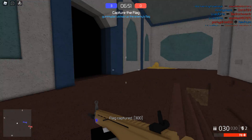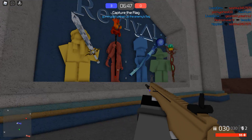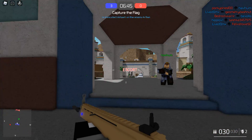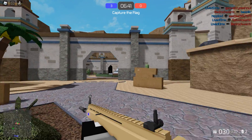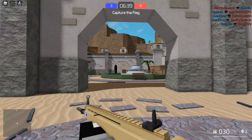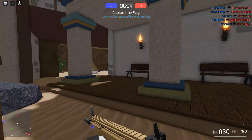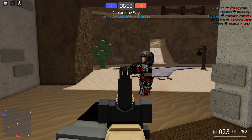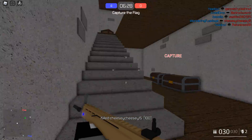We've got quite a few flags — three to zero. This is an interesting map, Revival. We're doing pretty well, going to have flag number four. There's an enemy — got my SCAR out, got them. Cheesy, they're gone.